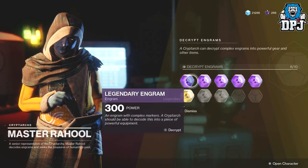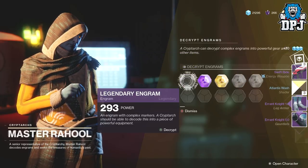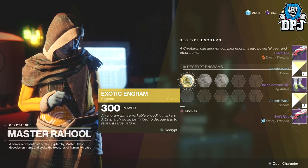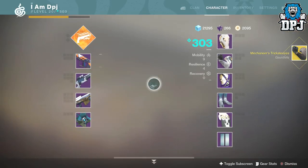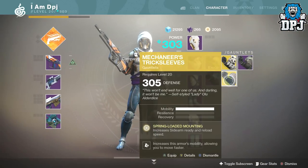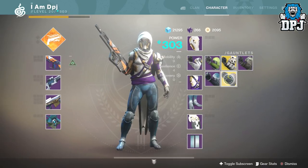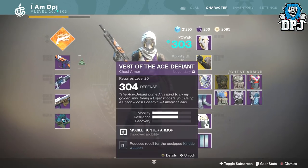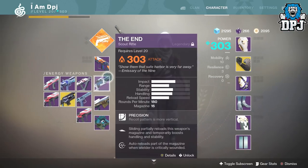Let's just get through these engrams. The exotic gave me the Mechaneer's Tricksleeves — actually underrated, seriously. If you're rocking two sidearms they're absolutely amazing. They are 305 which is fine. Also got a few leg armors — nothing great — and a chest piece which could look good with the right shader.